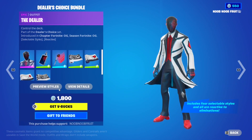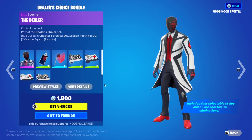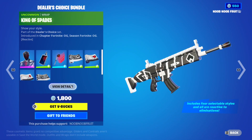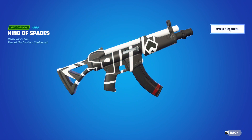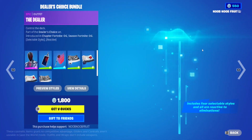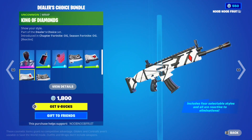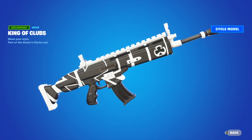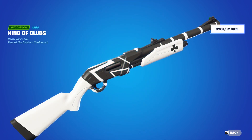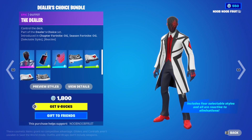Next we have the wraps — each style has its own wrap. This one is King of Spades; it's reactive with selectable styles and the lines glow just like the skin. Then we have King of Hearts with the heart icon, same thing. Next is King of Diamonds — this one only has four styles apparently — and finally King of Clubs. Just like the card game itself, this is one of the dopest bundles I've ever seen.